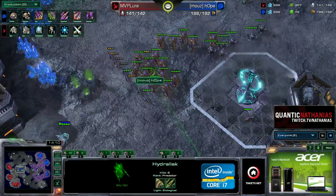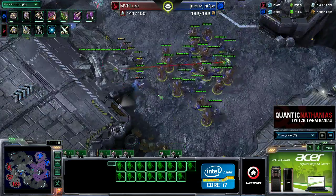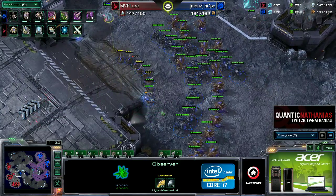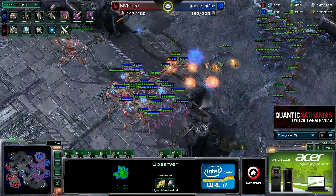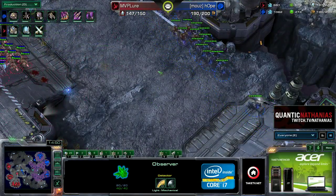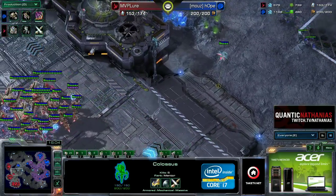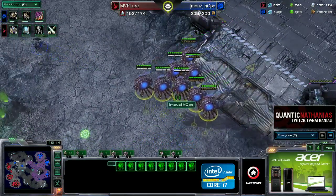The phoenix are kind of chilling and hydralisks move back toward the center of the map. It's obvious Hope wants to go for a big drop play — the question is whether Lure will see it coming. By not getting overlord speed until overlord drop is already researched, it's impossible for Lure to know in advance — the most he might spot is an observer catching a fast overlord. Lure's composition looks very solid. Hope is now maxed on roaches and hydralisks. The plus two attack for Hope is about to finish, and here come the overlords — drop loaded up.